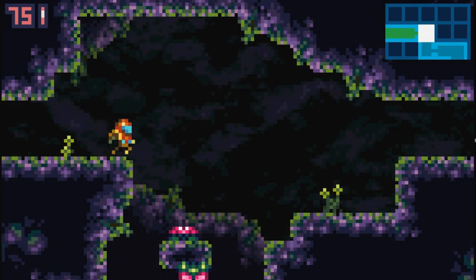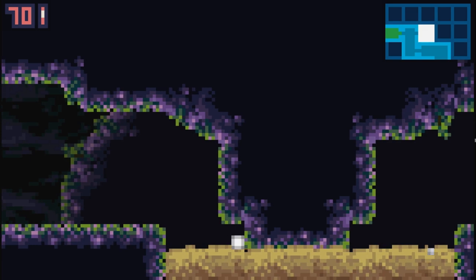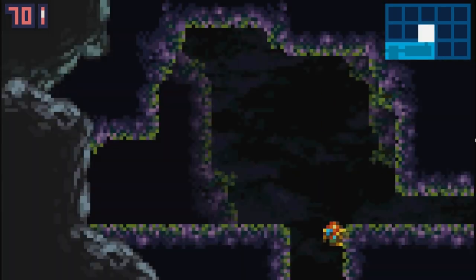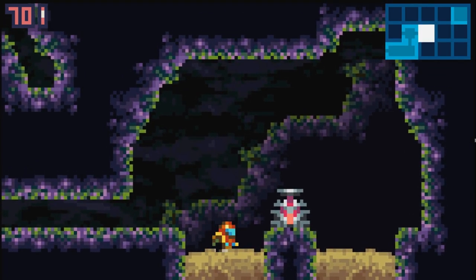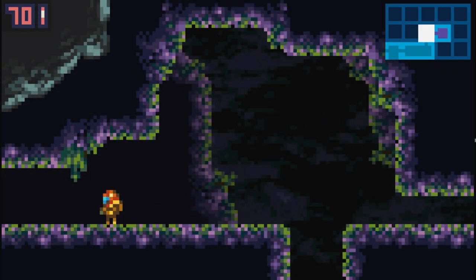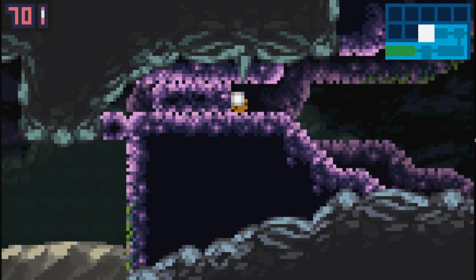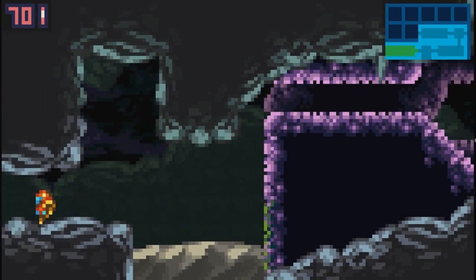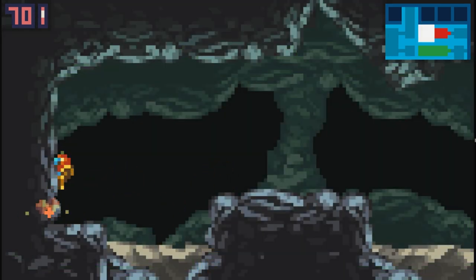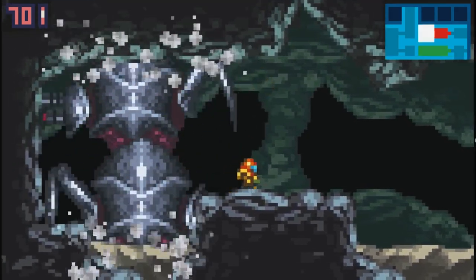I will link the download link in the description of this video so don't worry. Another save station. This room is red compared to the others - whoa, there we go, we have the first boss!